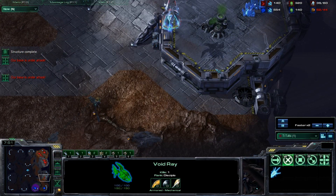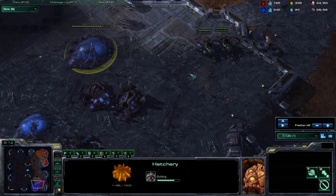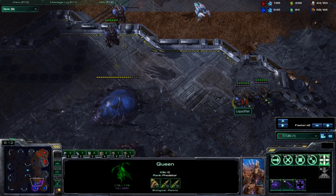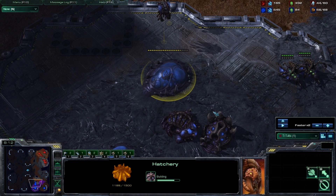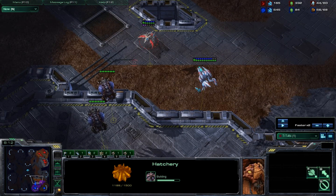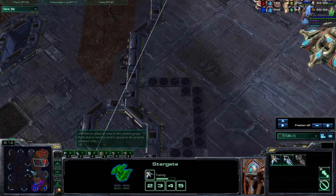This Void Ray is kind of the safety route here in the very beginning of the game. What he wants to do is put out a few Phoenix and do as much harassment as possible while also getting scouting information. You can see there's a Roach Warren down, an Evolution Chamber, and a Macro Hatchery. If you see a Macro Hatchery like this — not at their main or an expansion — that usually means either they're not spending their Queen Energy properly on Larva Injects, or secondarily they're going to be using a lot of Zerglings, because Zerglings are really Larva-intensive.